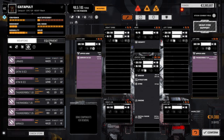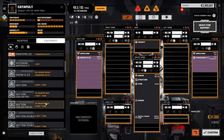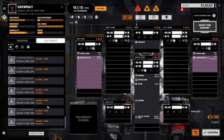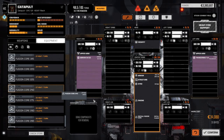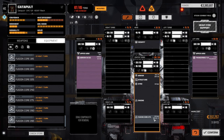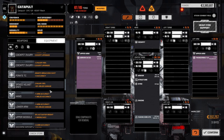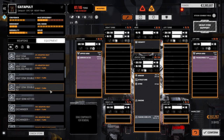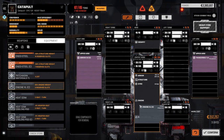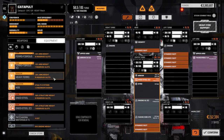Going to equipment, we want to grab the 275 engine to make it a little faster. We're already having a weight problem but we'll figure that out. We're going to go with a Clan XL engine and drop one of those in, then drop in Endo Steel and some Heavy Ferro armor.